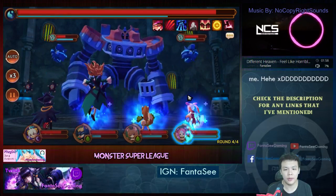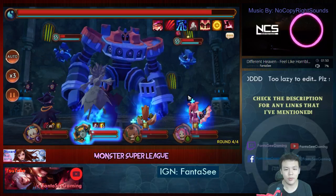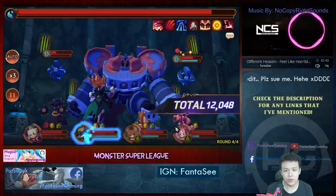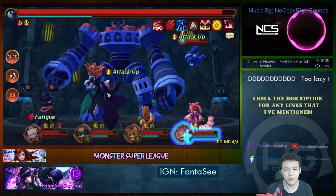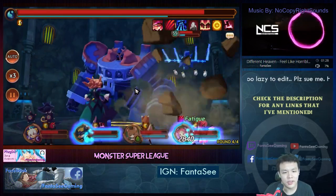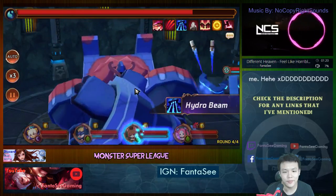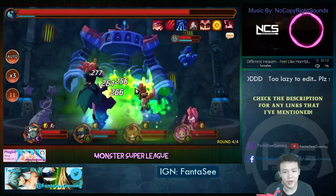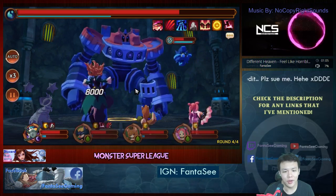These runs are usually pretty stable. The only really bad thing that can happen is if Hana gets petrified and they all focus one unit, and I'm not able to use my heal at the beginning. Once I land one heal I can usually keep healing. The only real way it fails is if Hana gets petrified and Miho doesn't land armor break for a very long time and the boss just refuses to go down, but most of the time it's fine.